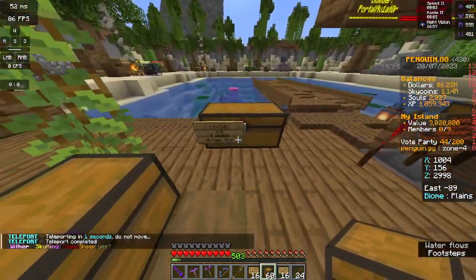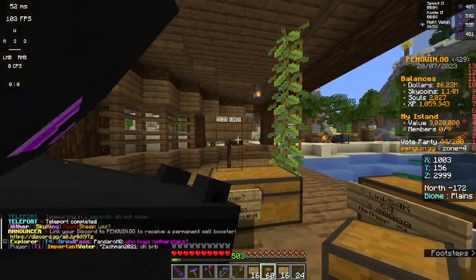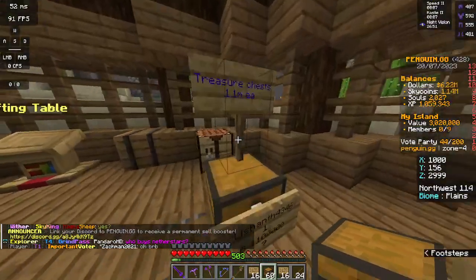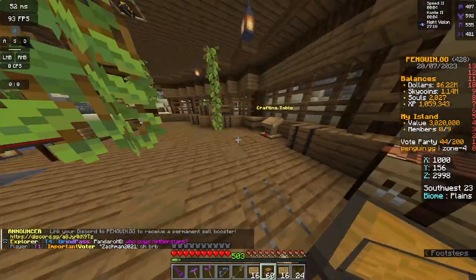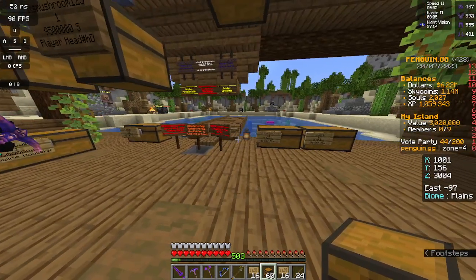So yeah, this is a chest shop here. Link's buying some nether stars, Balti's buying some skinkies. And this one isn't created yet. But yeah, these are some examples of chest shops on my island.